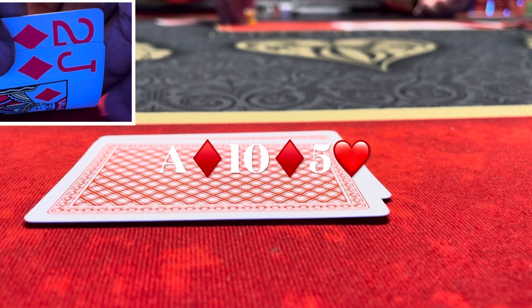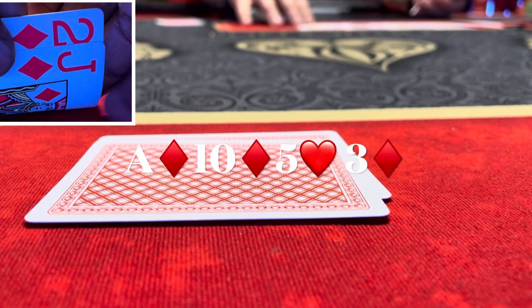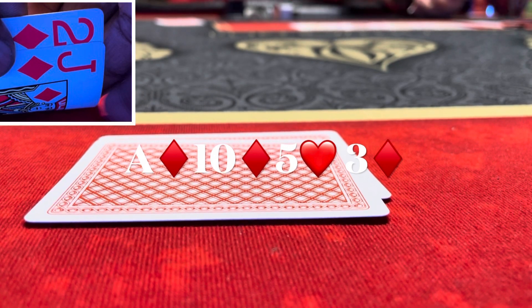Flop comes ace of diamonds, ten of diamonds, five of hearts. It checks around — I get a free turn card. And yep, we get the three of diamonds, completing the flush.